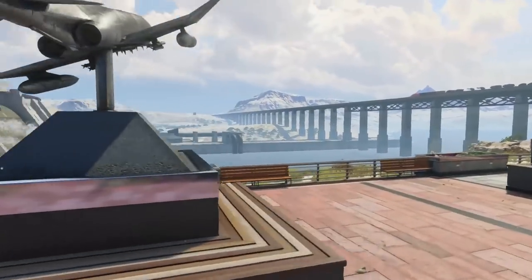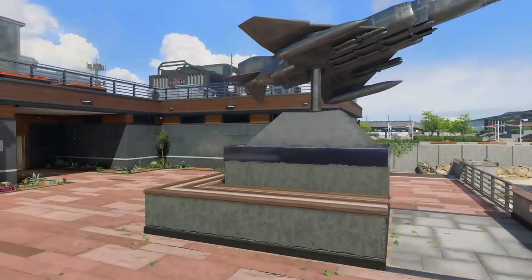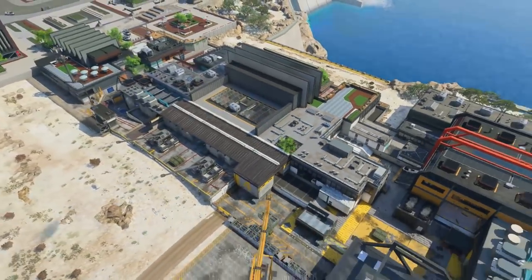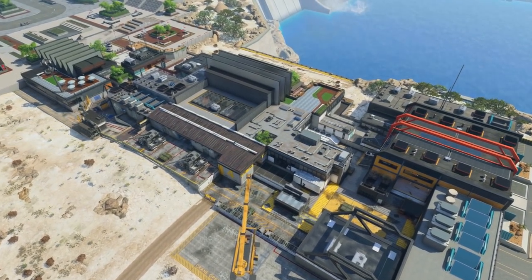And it's not the dam from Blackout? It is not the dam from Blackout — different dam, not the hydro dam. Can you zoom out and just see an overview of the map? Even just seeing these dev tools is super fun.